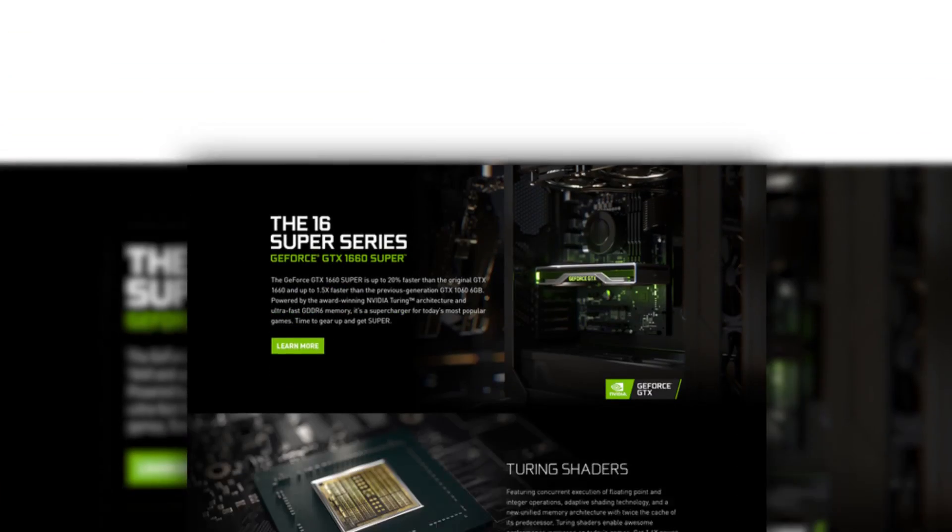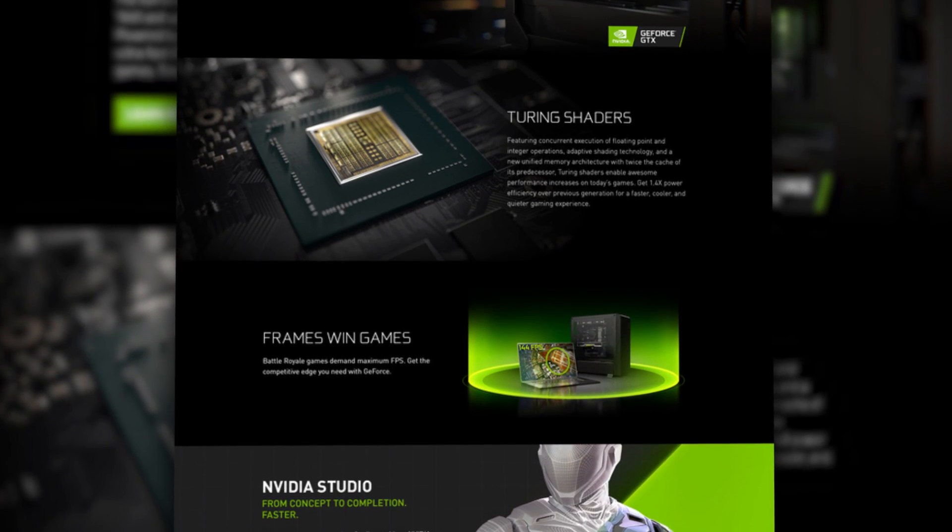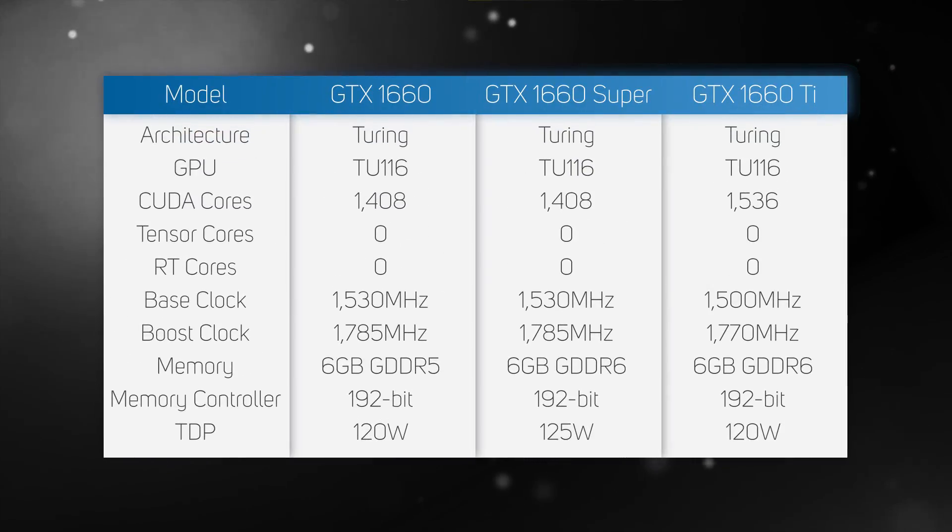Today, NVIDIA is launching a new and improved version: the GeForce GTX 1660 Super. Whilst it has the same GPU as the original non-Super version, the RAM has been upgraded from 8000MHz GDDR5 to 14000MHz GDDR6.